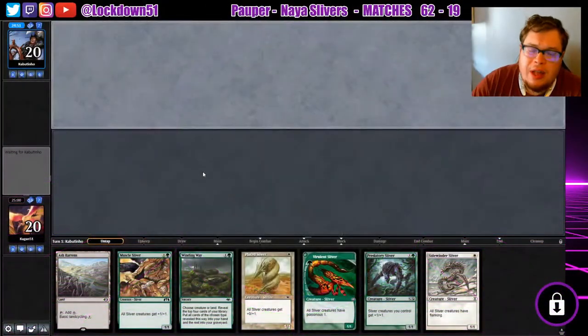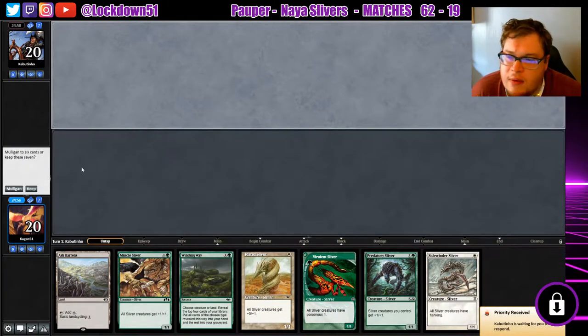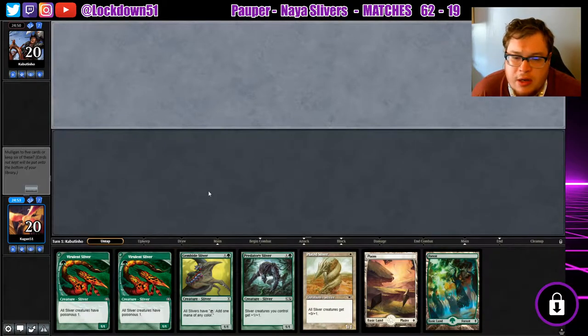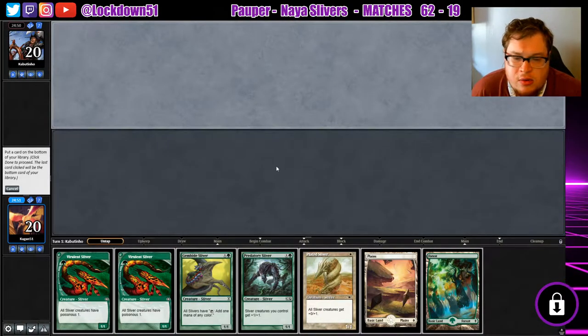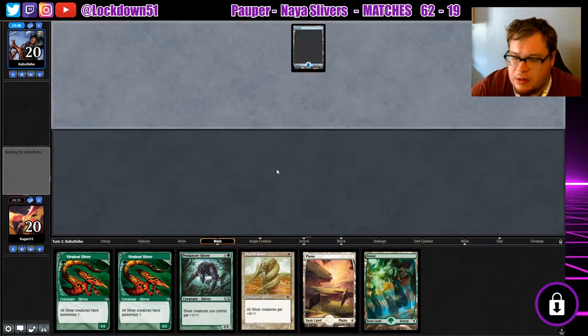Welcome back everybody, it's time to lock down some Naya Slivers. It looks like we have another unkeepable hand — we're gonna mulligan to a keepable hand. I dropped Gemhide here; I don't like doing that, but we've got Vivalent into Plated, Vivalent into Lord, which I think is just a nicer line anyways. It's a pretty fast clock.